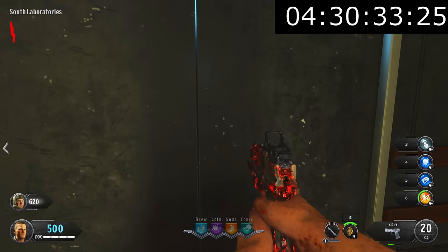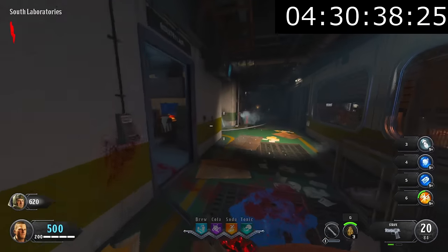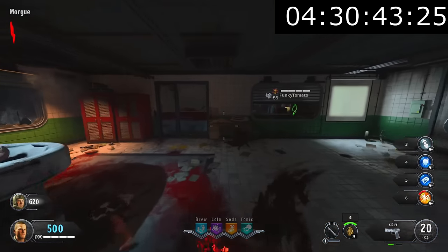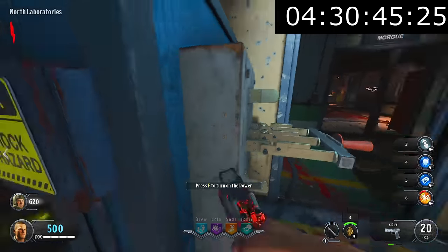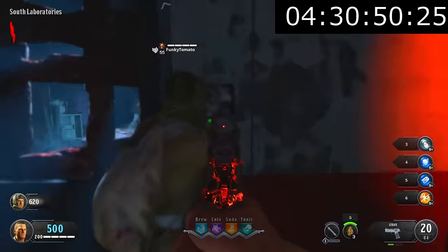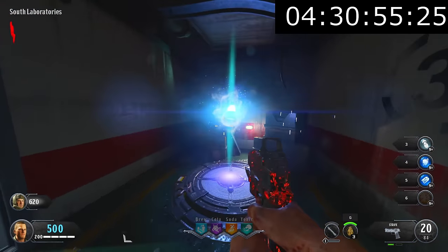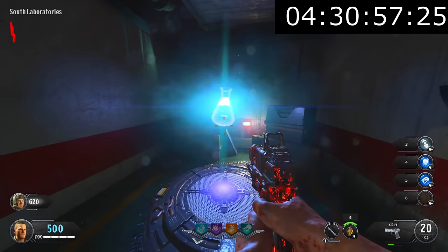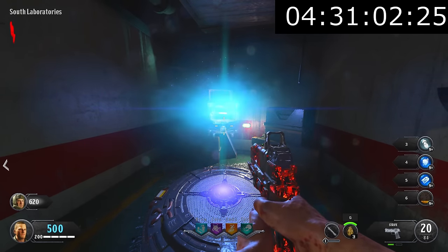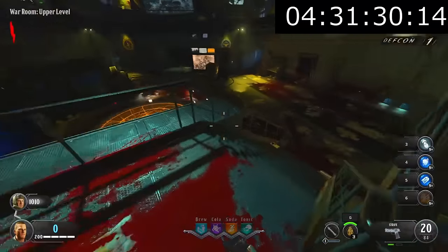For this easter egg we need to obtain four codes around the map and input them into a big monitor in the war room. First we needed to open up the entire map and get Pack-a-Punch — we popped the shopping free mega elixir and got all of this done relatively quickly. The first code was the Shangri-La code: you just throw an acid grenade into the back of a specific window and the code appears on the wall. The second was the Kino der Toten code, which Tyler got on his own by using the Defcons in a certain order and interacting with a TV in the panic room.